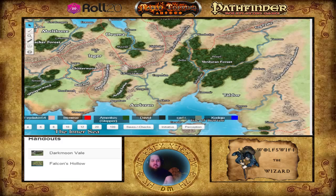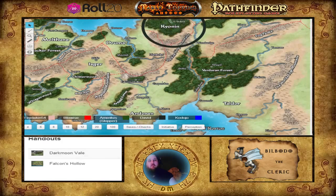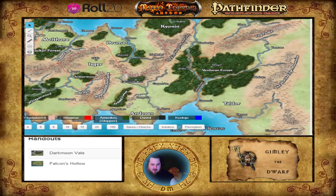Melville is an elf ranger. He was raised in the kingdom of Kyonin, an elven kingdom north of Andor. He took after his parents who were rangers, and after his father was killed he swore vengeance. He's out on a quest to find the goblin leader who killed his father — the goblin leader's name is Zook Bonemaw.